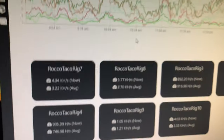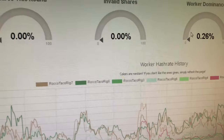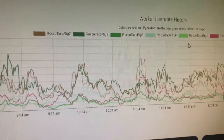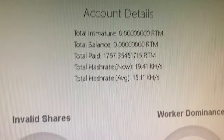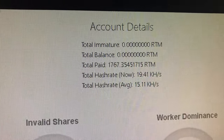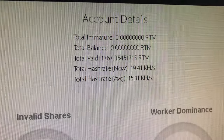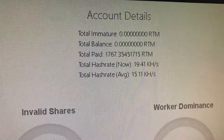Let's get a look at the dashboard. What are we looking like today? Total hash rate — 1941 kilohash per second. Total hash rate: 1511. Let me tell you what I got running here.